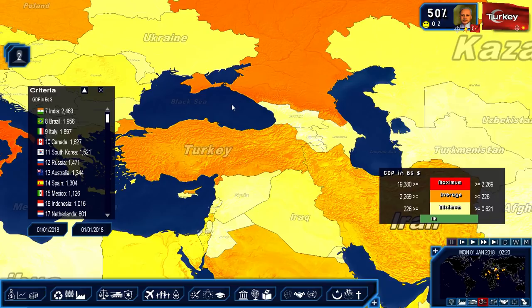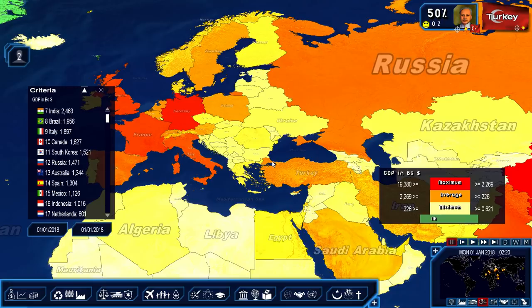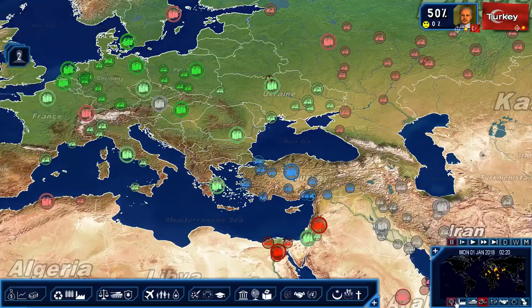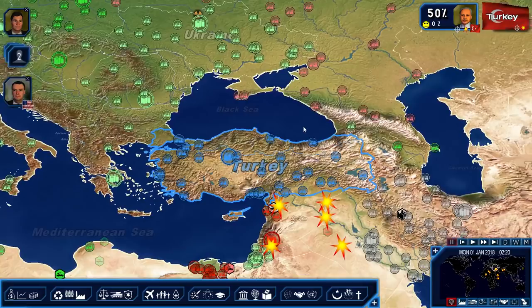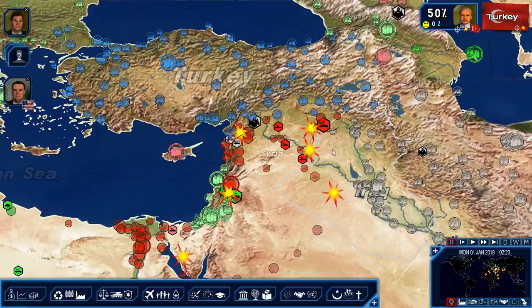According to George Friedman, by 2020 Turkey will have emerged as one of the top 10 economies of the world. Turkey enjoys one of the strongest geographical locations of any Euro-Asian country. This strategic choke point between the Aegean, Mediterranean, and Black Sea would control Russia's access to world trade. However, you can't really blockade in this game, which is one thing I wish you could do. Turkey's control over the Tigris and Euphrates rivers gives Turkey big geopolitical leverage over water access to the Middle East, but we can't really control that in this game unfortunately.